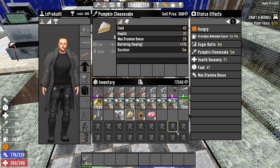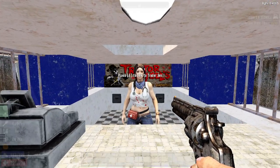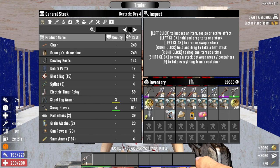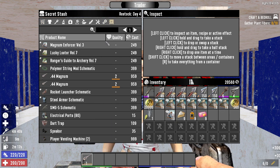It would appear that all of these items and perks play nicely with each other with none overriding the others. The base selling price of the robotic turret ammo stack is 1,800 dukes, but with all of these items at once we can sell it for just over 3,000 dukes — approximately a 78% increase. When you add up the bonuses of the items it's the same, so the items stack linearly, calculated together at the end as opposed to affecting each other in some kind of precedence. A linear boost is much easier to work with — you won't need a calculator for this particular mechanic.